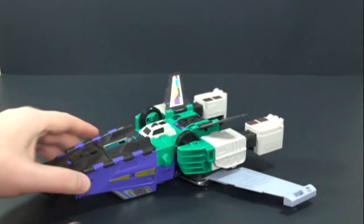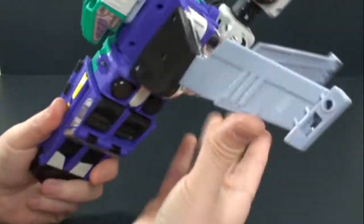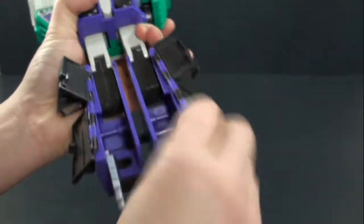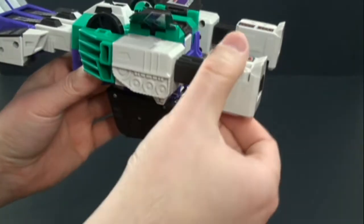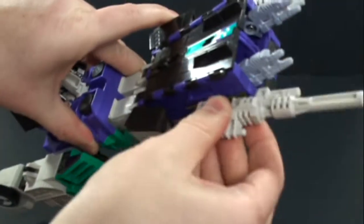It would have been nice if he came with some swords like he's represented in the Japanese Headmaster series. But let's transform into the gun mode. Flip this piece down, connect that piece to create the handle, open up these panels, extend that out, rotate this piece around, rotate his hidden guns and legs around, fold this back up, push it together, take this little white bit out — that'll become the trigger. Then take this piece, rotate it around, fold this up, take his guns and fit them in the side. And you have Sixshot in his laser gun mode.